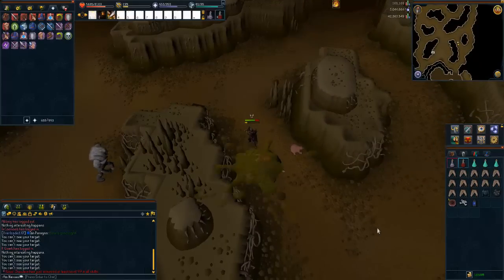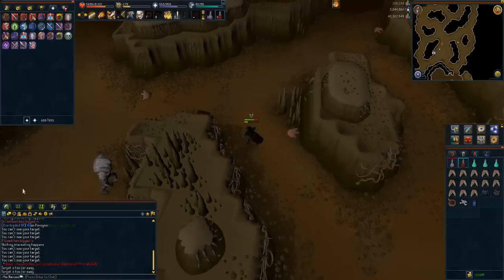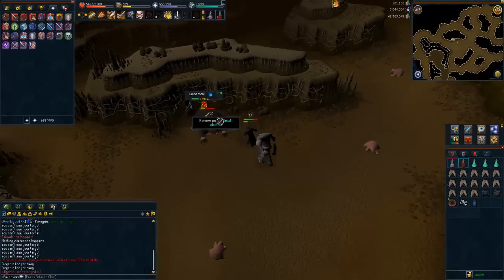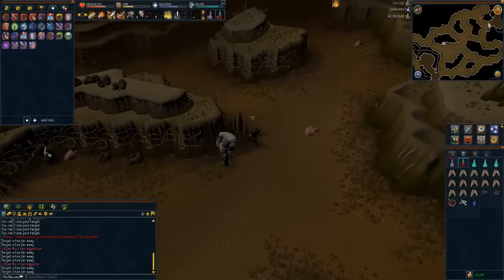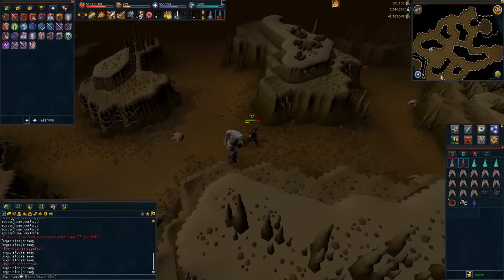Usually a rare drop is maybe 1 in 200 or 300 kills. A very rare drop could be anything from 500 to 5,000. So it really depends on the sort of loot you do get. I've been here for about 2 minutes now and haven't killed it — it's just digging everywhere. If you have got your Falador Elite Shield, make sure you use it.